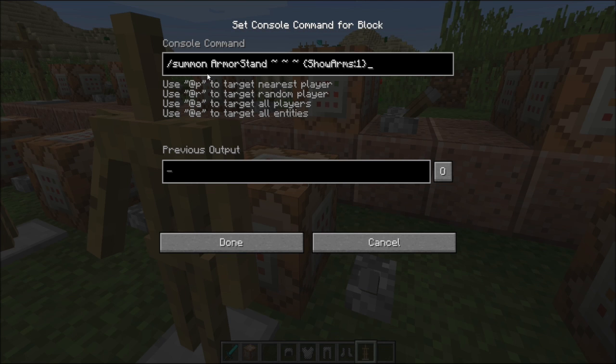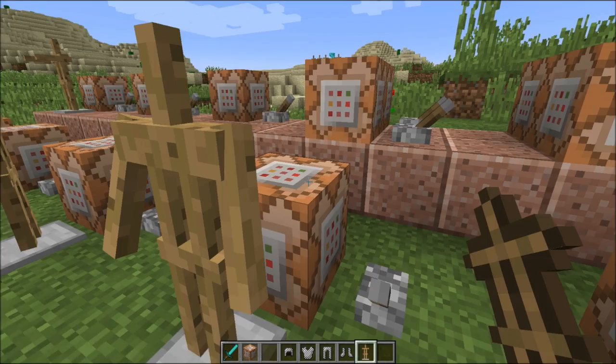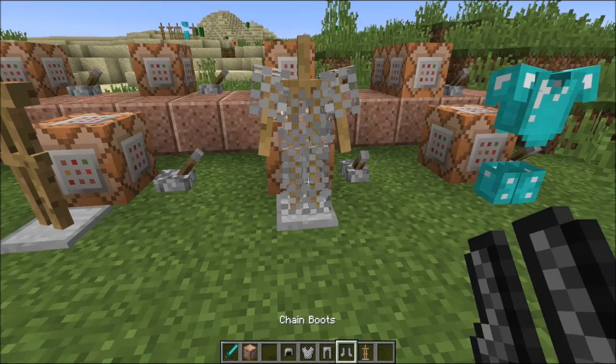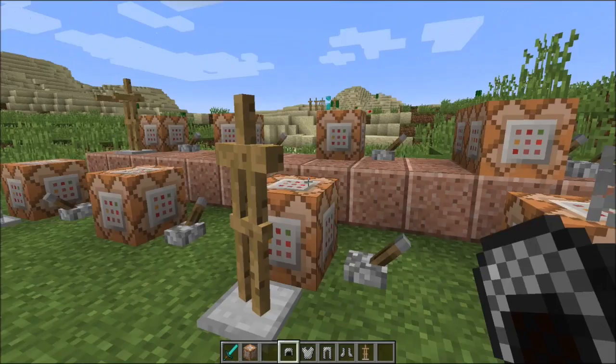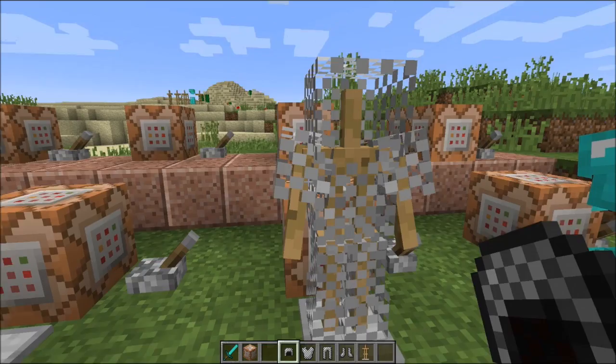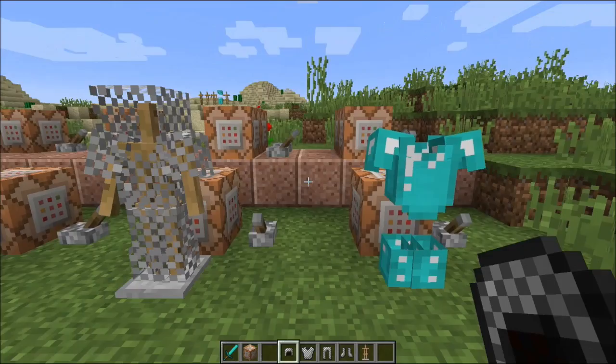Next one — this is actually one of my favorites. This is one with big arms. The command is very simple: it's slash summon, space, armor stand, and then show arms set to one. That's as simple as it gets. Now how does it look when you actually put armor on it? The arms completely go down, which in my opinion looks better than the arms-forward version. Default armor stands don't even have arms, so let me know in the comments — would you guys prefer them to have arms or no arms?